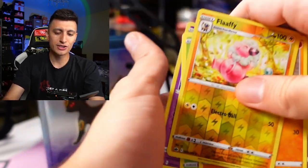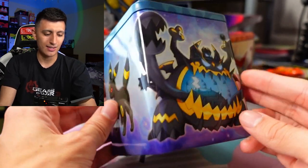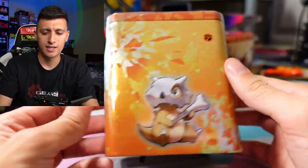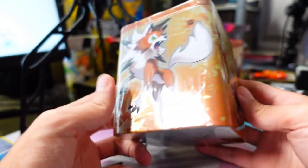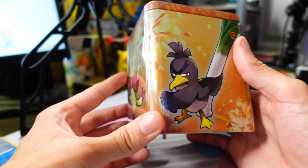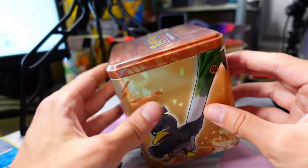So that first tin wasn't the best, but we do get this nice container at the end of the day. Next up we have the brown tin — it's more of a brown, honestly — and it has a bunch of ground Pokemon. We have Cubone, Lycanroc, Galarian Farfetch'd, and a Mienfoo. I'm curious if it's going to be the exact same packs, so let's just open this up.